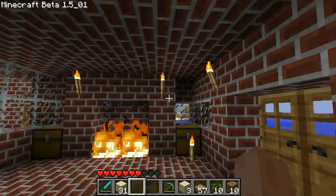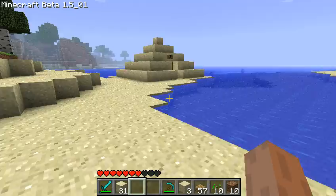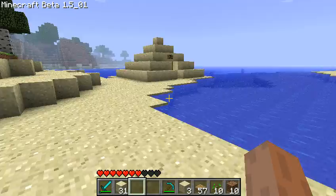But that's not what I'm showing to you today — I'm showing you this. It is the entrance to my underwater atrium. You'll see what's written on it: "Fred's underwater atrium — do not enter."